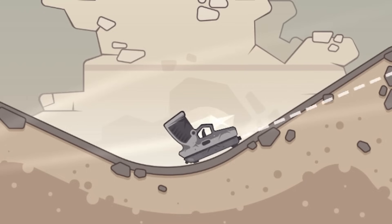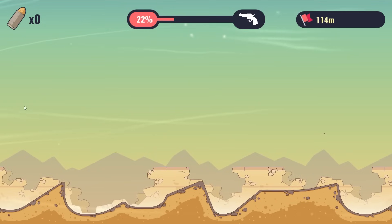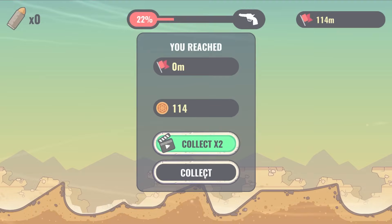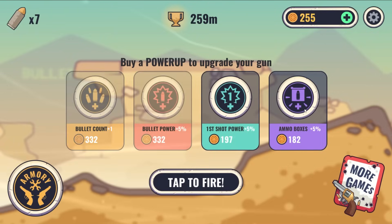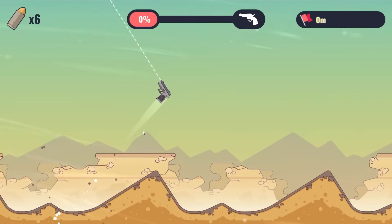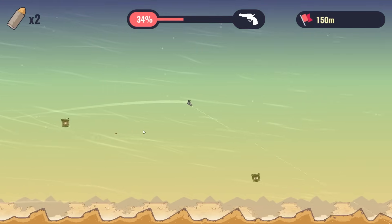I went backwards — I don't know what I'm doing. I did a few runs and now have 818 coins. Let's upgrade the bullet power and some ammo boxes. See how this run goes — I really want to start getting some better guns. Oh yeah, this is much better!